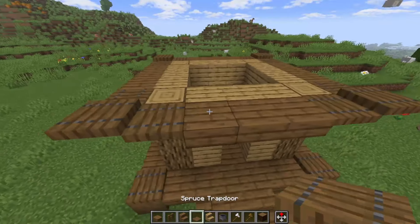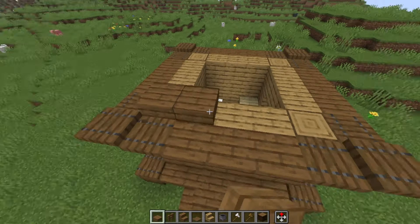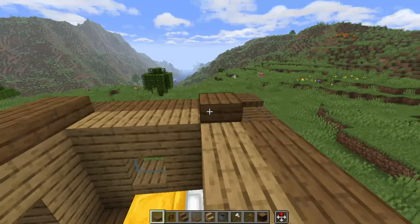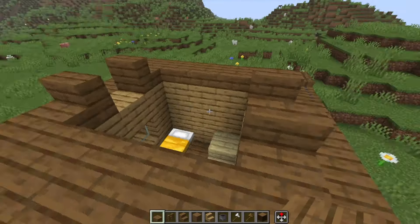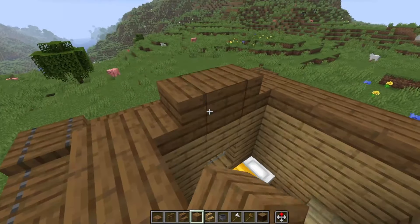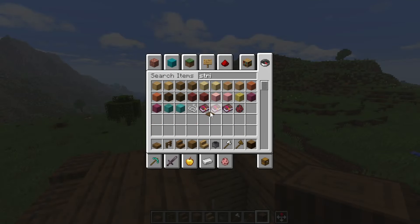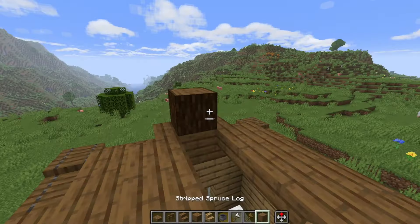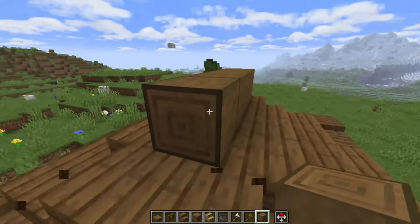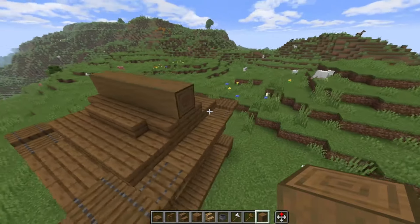Then we're going to do a very miniature hip-in-gable roof — or this one's actually called a resting hill roof. You kind of just go slabs around these corners, then spruce stairs, spruce stairs, spruce planks. Last but not least, we're going to do stripped spruce logs. It's a very, very small scale, but this is what I would consider a very small scale resting hill roof.